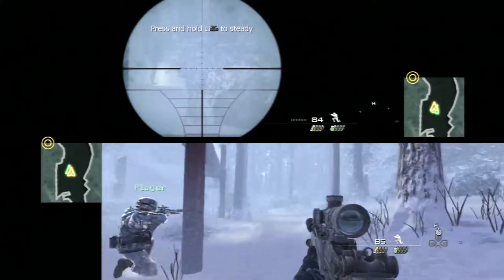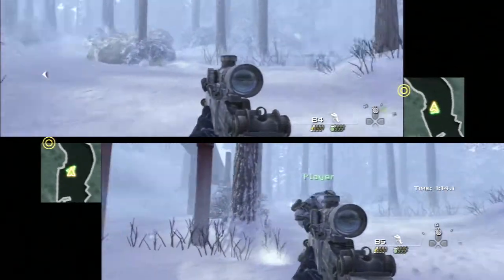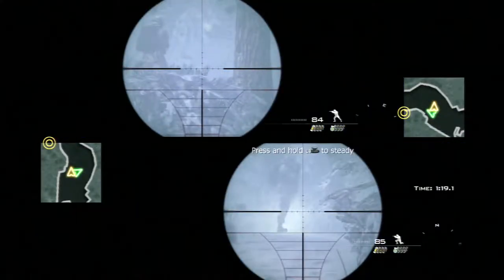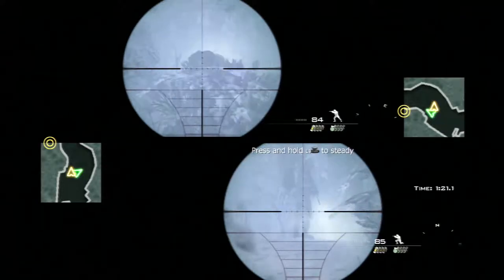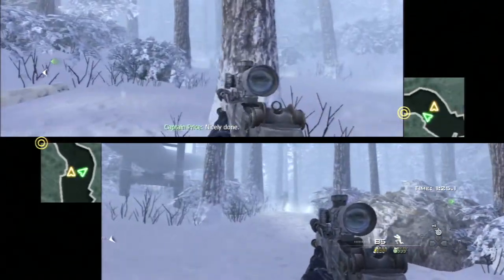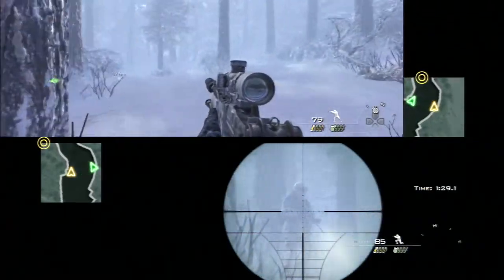I end up going towards the left path and he takes up on the right. We decide to cross over — he's going to take out the two guys on the left and I will take out the guy and his dog just like that. And he's going to shoot the other two gentlemen standing there — there's one down and two.